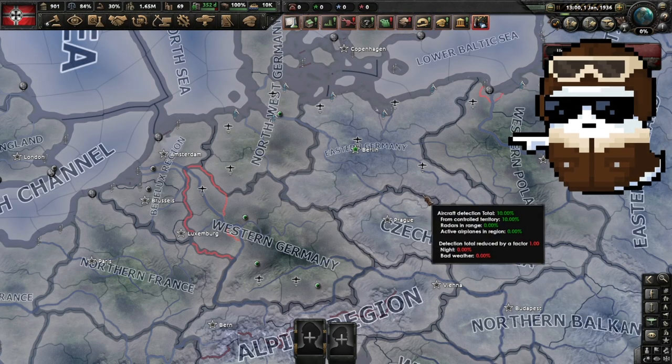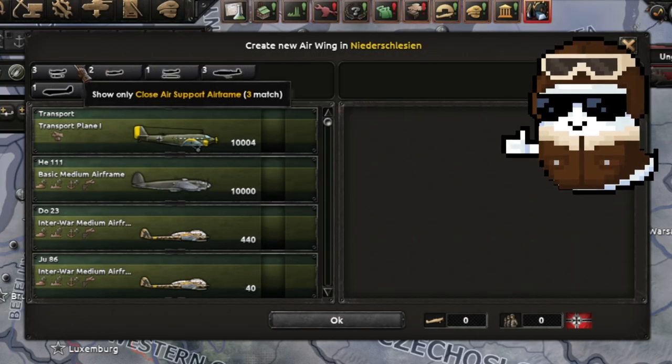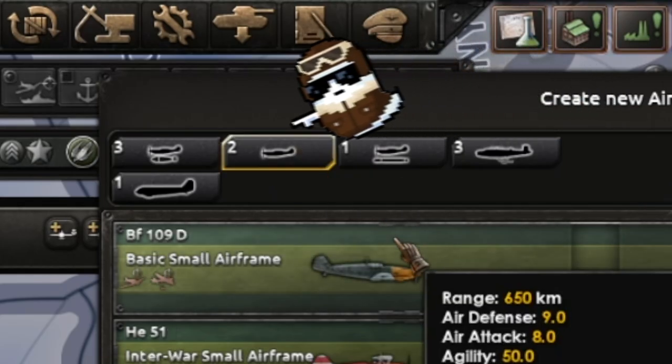All you gotta do is open up your air menu, click on any airport that you have — doesn't really matter what airport it is. And now, very simply, click on whatever plane type you want and deploy it.